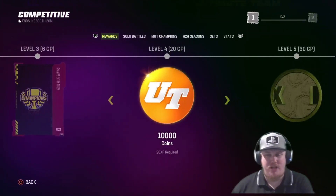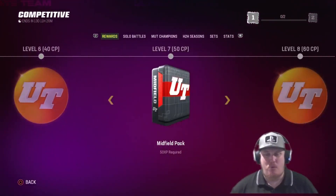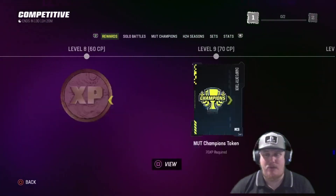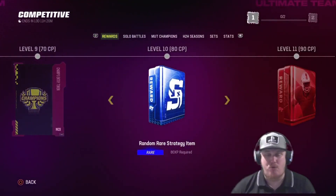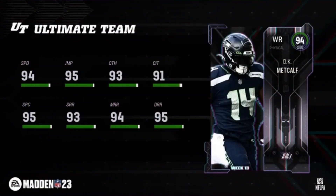You've got more coin, more Mutt Champs tokens, and that much needed Season 3 XP at level 5. Continuing through, you see more coin, a midfield pack, 10,000 coin, and XP at level 8. Another Mutt Champs token, a rare strategy item, and then our coup de grâce at level 11 — a little bit different this week. It's the 94 overall DK Metcalf. Now this card's going to be account bound. Very strange that they're putting in a Metcalf — it's kind of turning me off of this competitive field pass, as it's turning into just an XP grind and not really giving the rewards we were getting earlier in the season.